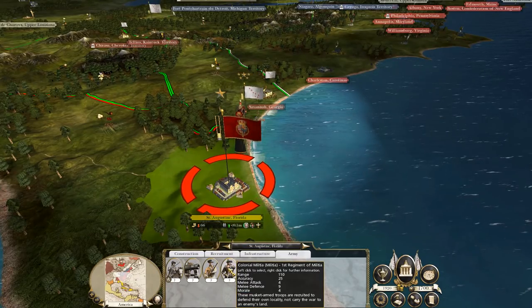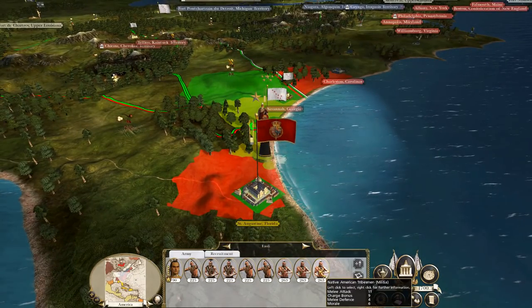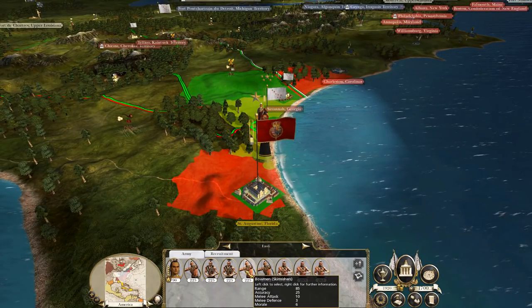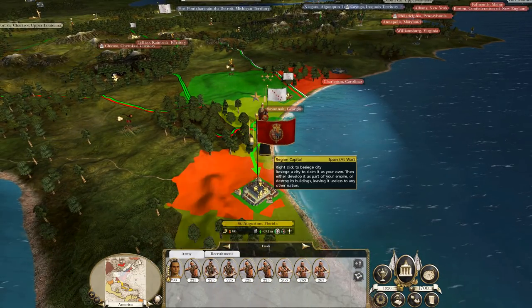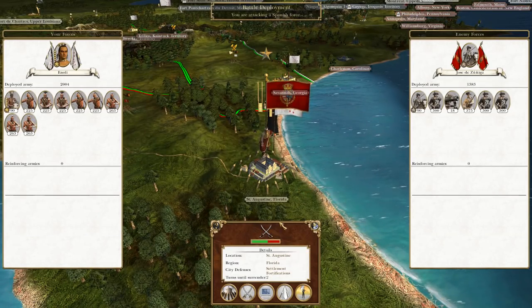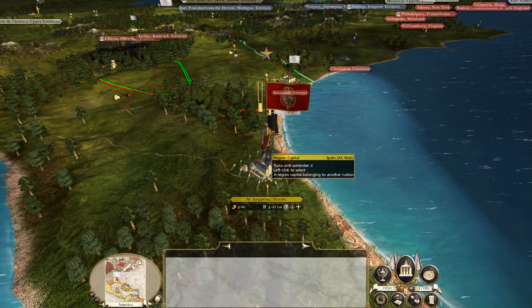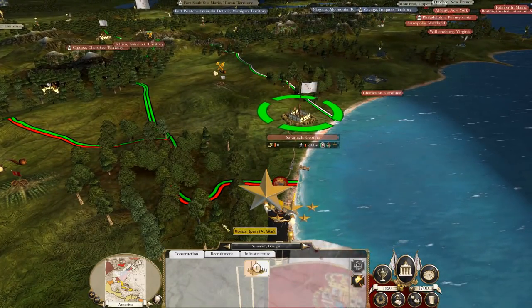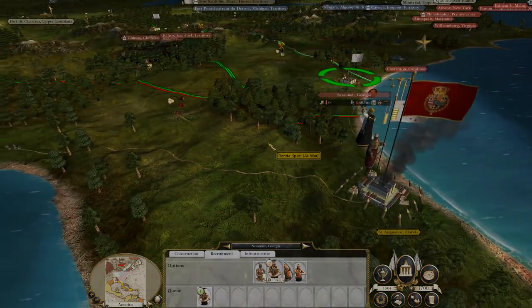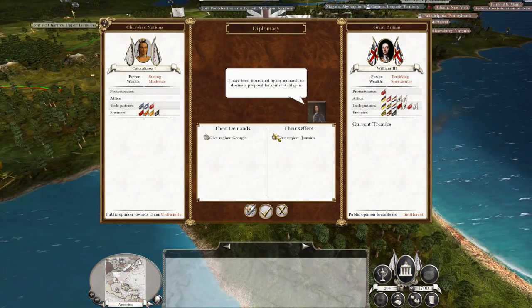I wanted to see what the Spanish have here, and the answer is not very much — some cannons and some militia, but nothing special. We've got a mix of archers and axemen in our army, but we are going to be using the archers as if they were axemen, which I'll explain in a moment. I'm laying siege to the settlement here, it is fortified, so I'm not going to bother attacking it right now. I'll just try and see if they sally out, and even if they don't, they only have two turns of supplies.